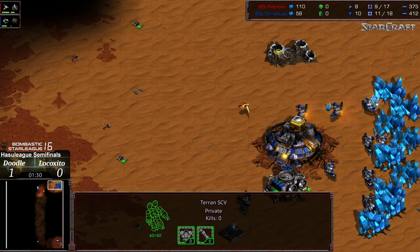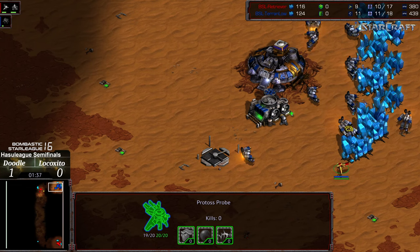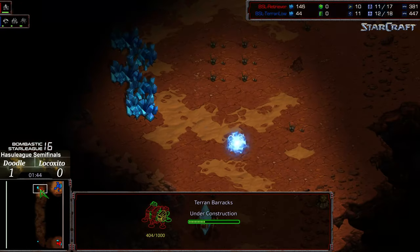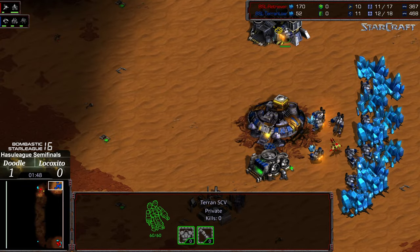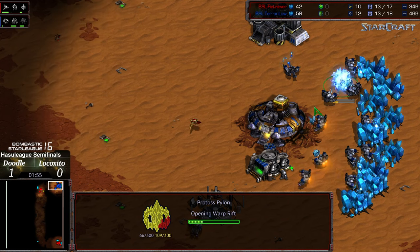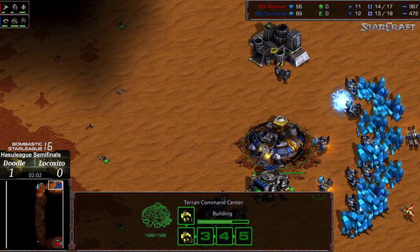Barracks being constructed, looking for a gas steal potentially with that probe along the edge. The gas steal oftentimes accompanies this to force away factory tech, but Doodle is allowing Lococito to grab that initial factory. Gateway just about finished — we'll start producing those zealots and flooding them into the base. Now yeah, it's going all in, and a proxy pylon as well. Doodle is fully dedicating to this — nothing but non-stop zealots into the front, a huge investment of resources into his opponent's base.